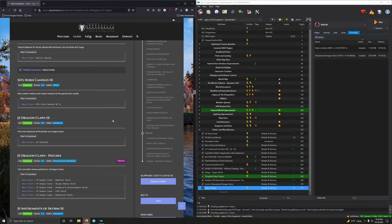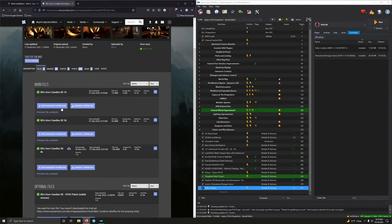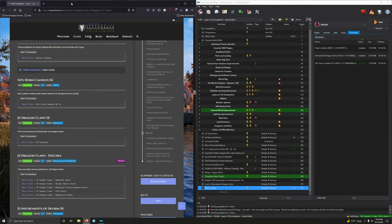SD's Horn Candles — new custom meshes and custom textures for the game's horn hand candle, 1K version. Downloading — 1K is the first option. Installing and activating.